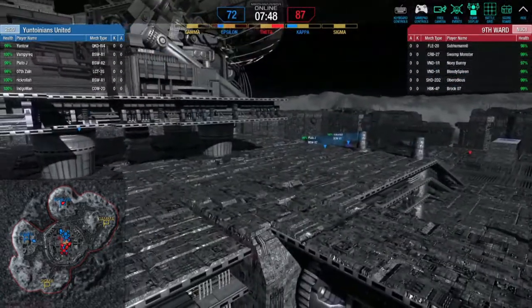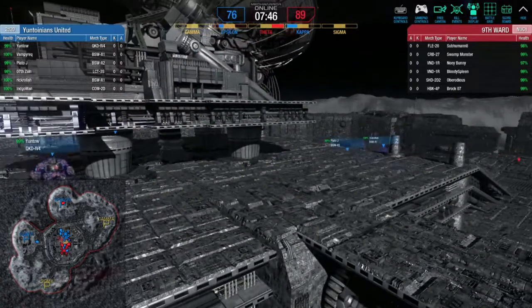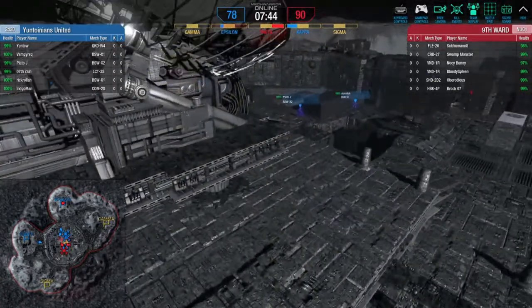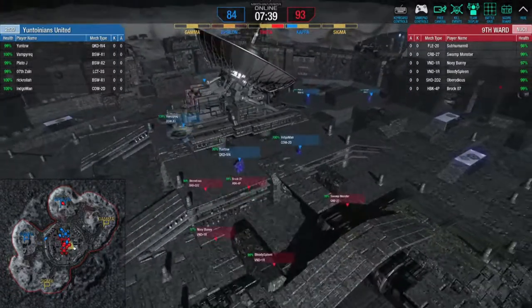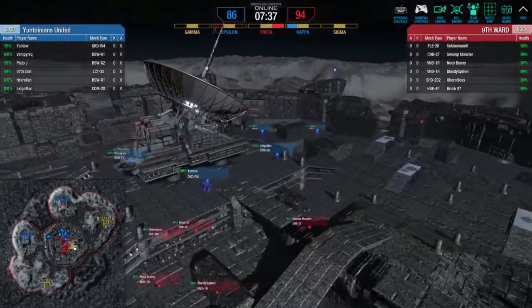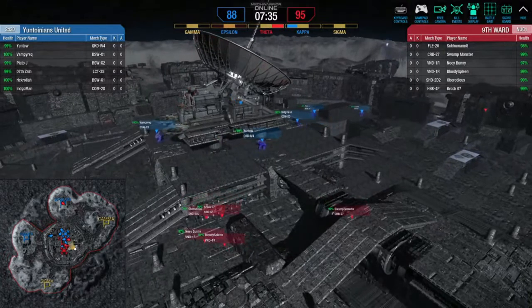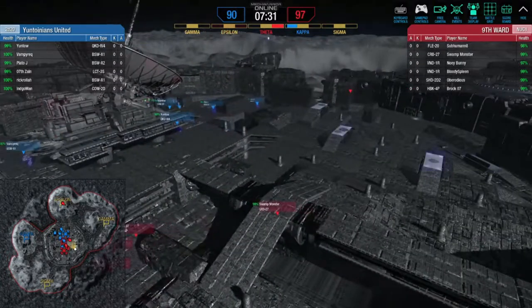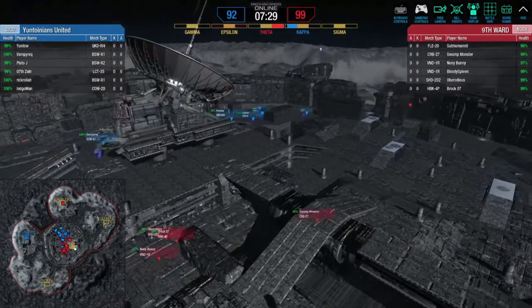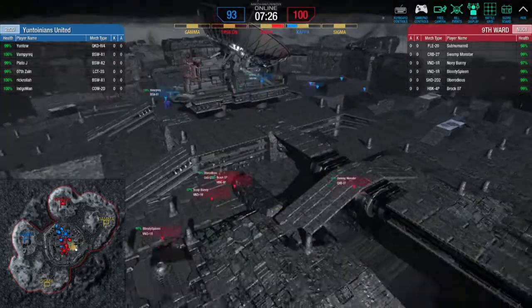We've got sub out there at Epsilon. Why does that keep happening? Every time I click — if I push P and click on something, it sends me to some random location. It's like the origin. It's going off your mini-map. Yeah, that's what it's doing. That's annoying.